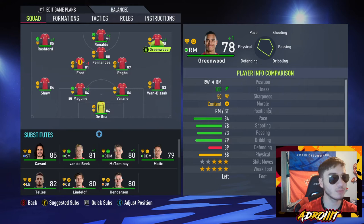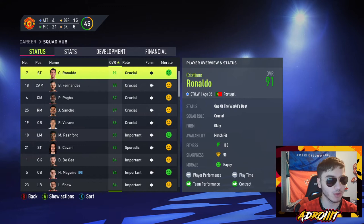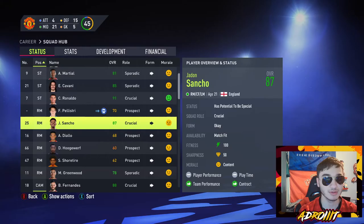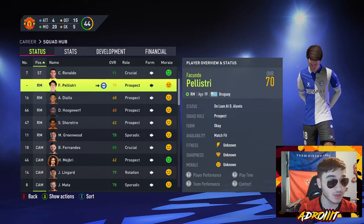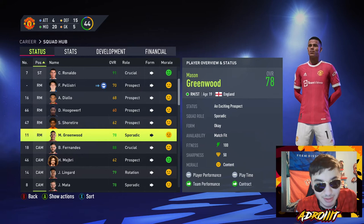We make sure Mason Greenwood plays every single game. When simming the calendar, the manager chooses the highest-rated player, so we have to release Jadon Sancho since he's a higher-rated right winger. That's the other cheat — we have three unlimited player releases. But Greenwood is one of the higher-rated wonderkids, so we only have to release one player in Jadon Sancho. You guys are probably mad, but we have to.